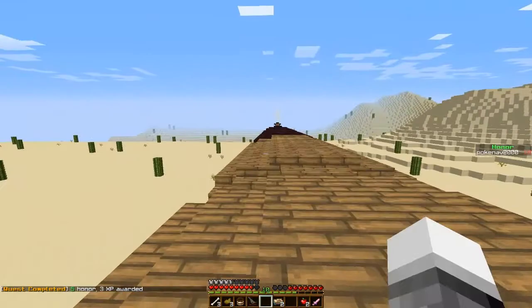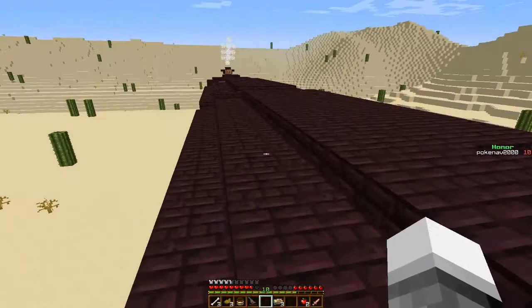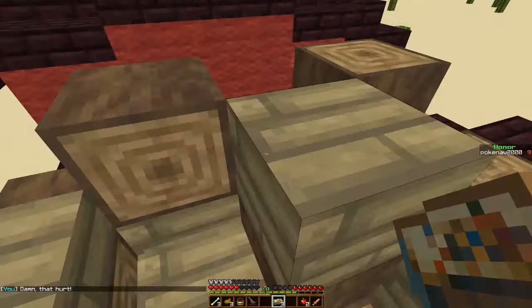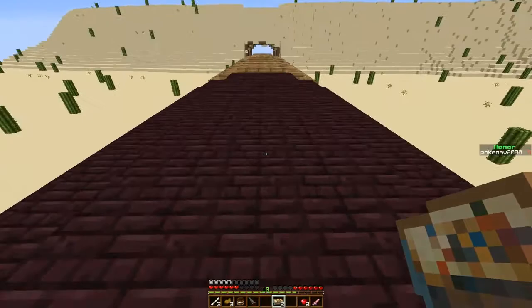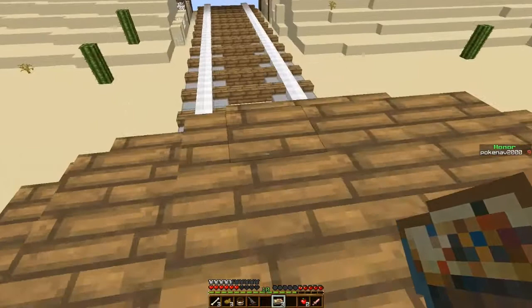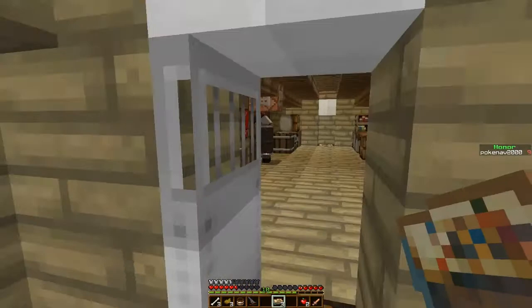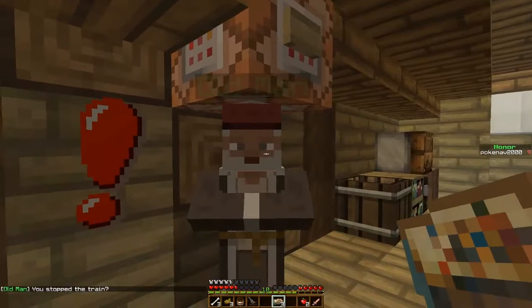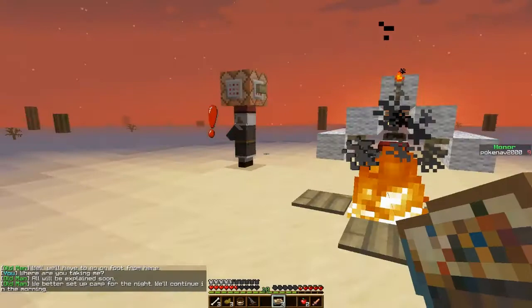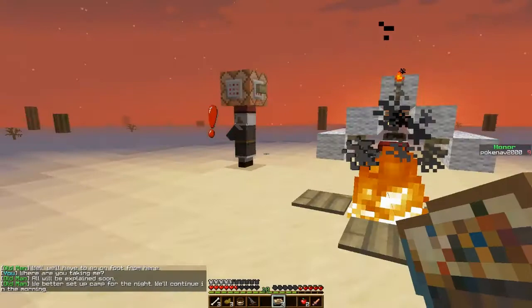I'm having burp moments — hold on, alright, I'm good. Not this again — what are we doing now? There's probably something down there for me to hit. Let me just sprint jump. Button. Is the old man looking for me? You stopped the train. We'll have to go on foot from here. Where are you taking me? All will be explained soon. We better set up camp for the night, we'll continue in the morning. My laptop's making really loud noises. Alright, so let's set up camp here.